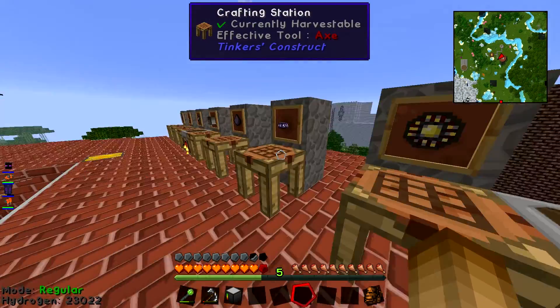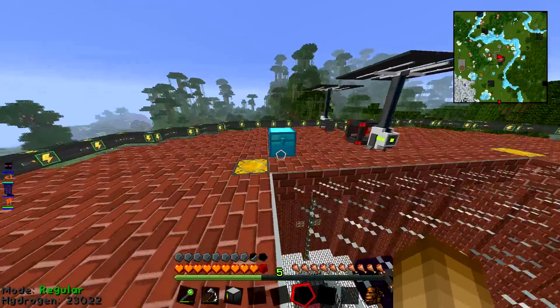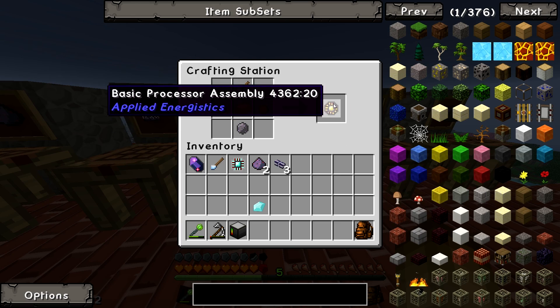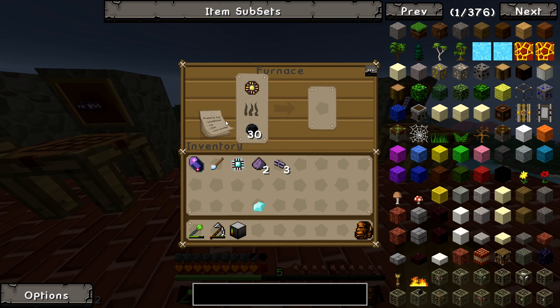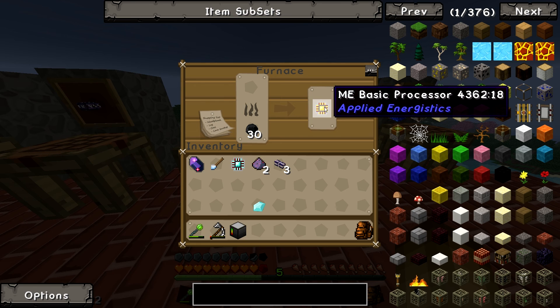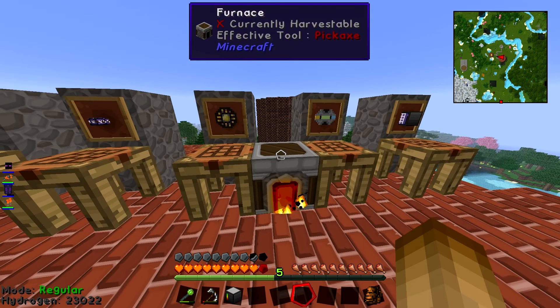Now we're doing another processor — it's a bit like the advanced one but this is the Basic Processor Assembly, and it uses gold instead. I'll grab some gold from my chest. So there we go — that gives us a Basic Processor Assembly. Chuck that in the furnace; you need to cook it to turn it into the actual ME Basic Processor, which you'll use in the next recipe. Again, you can make that using the assembly table and lasers if you want to save resources.